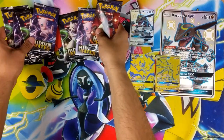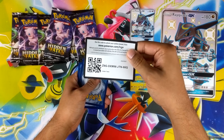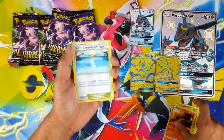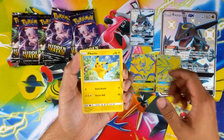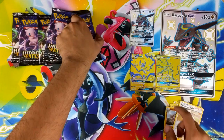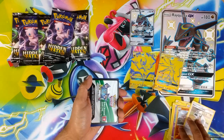We have seven packs - get cracking straight away. The price of the box is around £50 in the UK. The Hidden Fates packs are going for around £5 each, that's the minimum you can get them for. So you get £35 worth of packs, and you're essentially swapping a pack for one of the promos - so £5 a card basically, for the gold cards and the Shining Rayquaza. Can't argue with that.